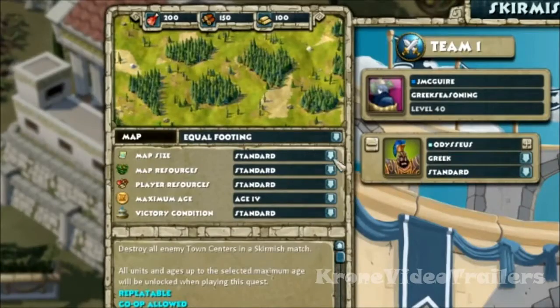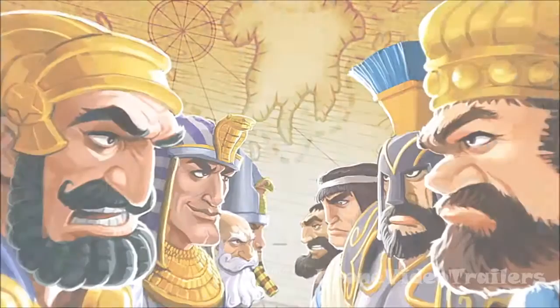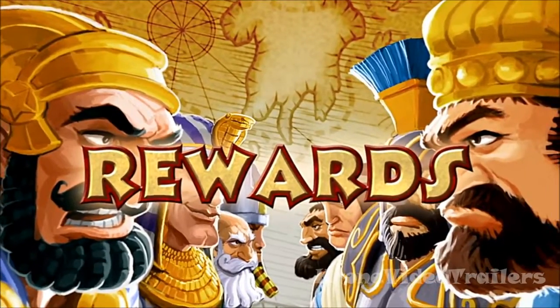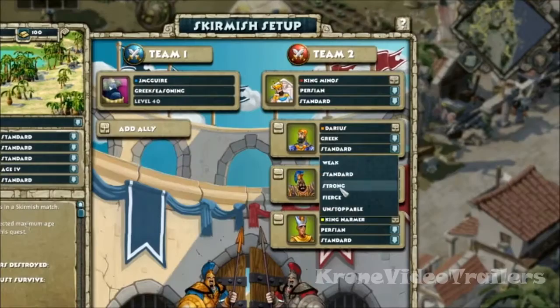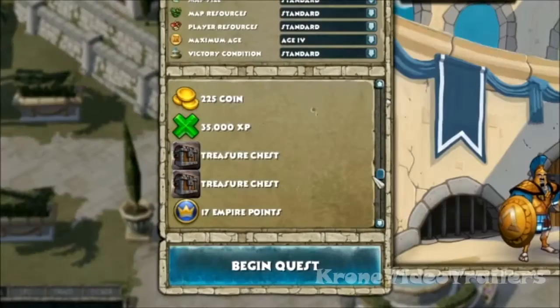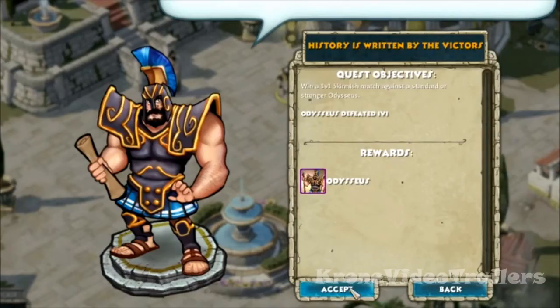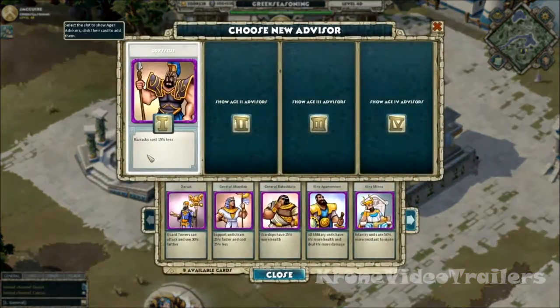Adjust numerous settings such as the player and map resources to fine tune your experience and customize it in hundreds of different ways. Skirmish matches provide great rewards for you and your friends. Adjust the difficulty settings to get the most rewards out of your battles. Also, complete global Skirmish Hall quests like defeating all eight computer leaders for even more epic rewards.